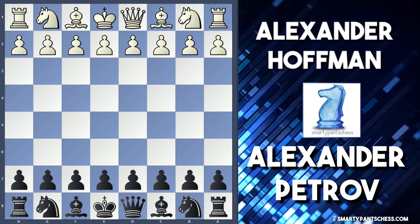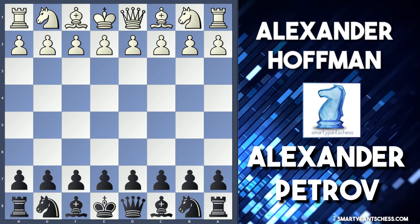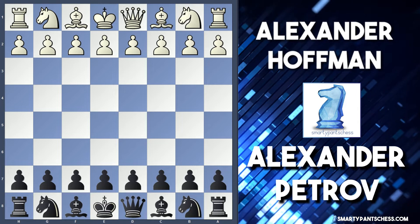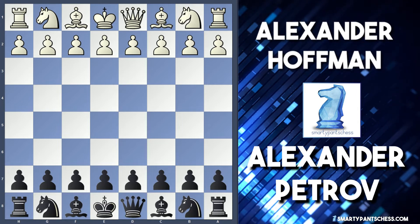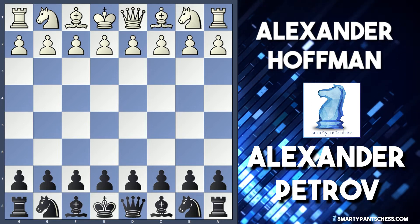Hello everyone. We're going to look at a game between Alexander Hoffman vs. Alexander Petrov, played in 1844 Warsaw. Alexander Hoffman is white and Alexander Petrov is black, and we're going to look at it from black's perspective. There are so many crazy tactical ideas here, I think it's worth a look at.